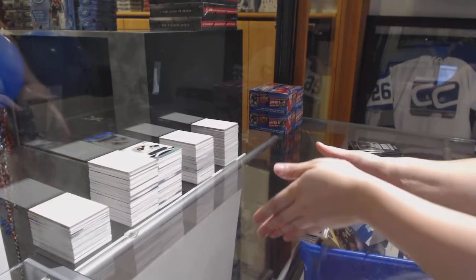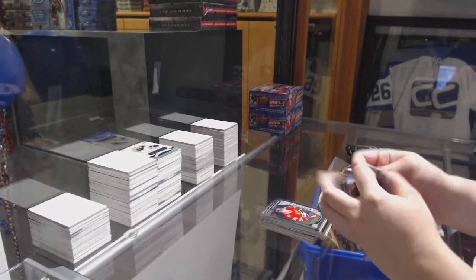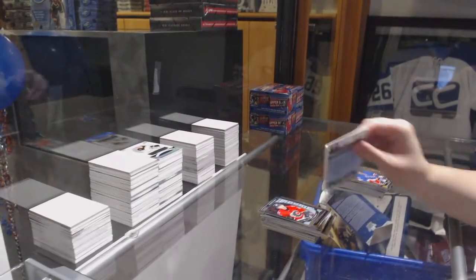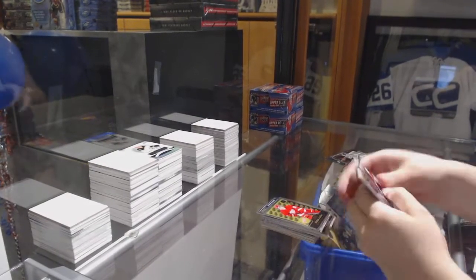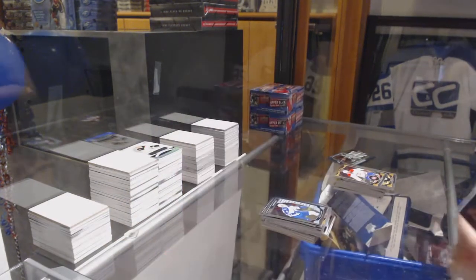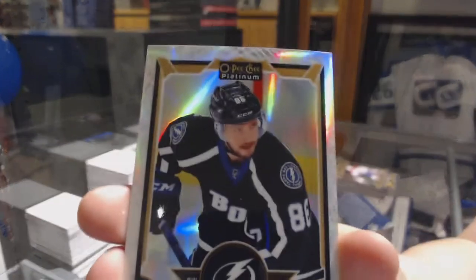Retro Rookie of Ryan Hartman, rookie of Linus Allmark. Retro of Jonathan Taze, rookie of Artemi Panarin. Retro of Grant Fuhrer, rookie of Sam Bennett. Retro of Dylan Larkin. Rainbow of Mike Bossy, rookie of Andrew Kopp. Black Ice, number to 99, Mike Green. Rookie of Nikolai Goldobin with a White Ice, number to 199, of Nikita Kucherov.